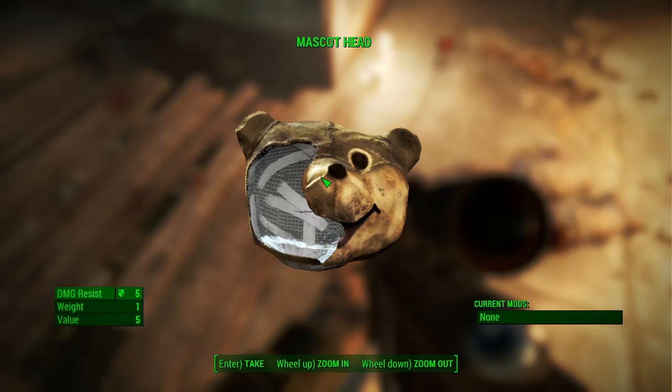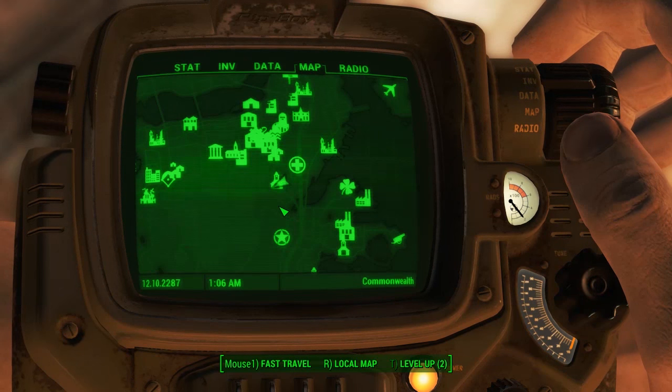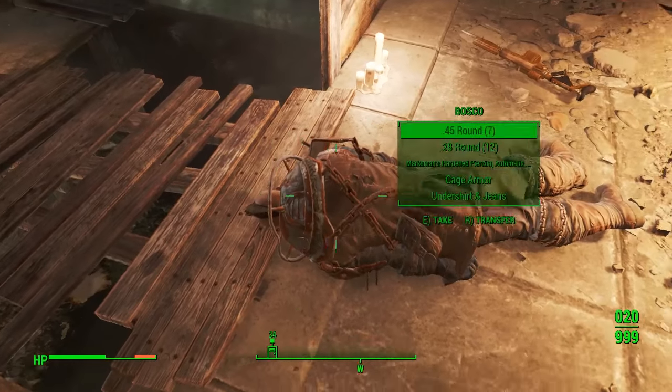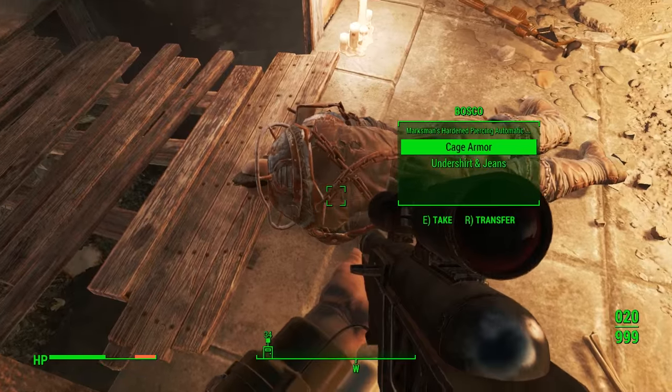There you go, that is how you get the teddy bear mascot head from Bosco. Once again, that is in the DB Technical High School. Go ahead and get yourself that from Bosco — he's also got some nice cage armor as well, though it's not that good actually.